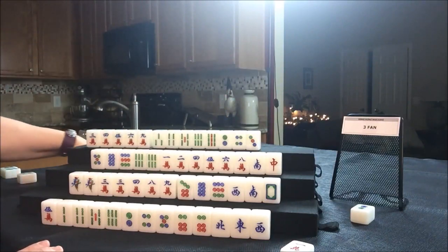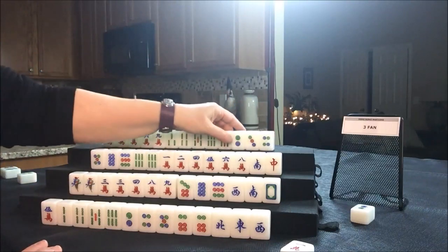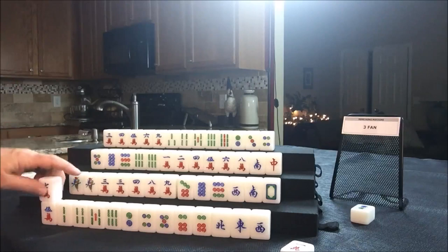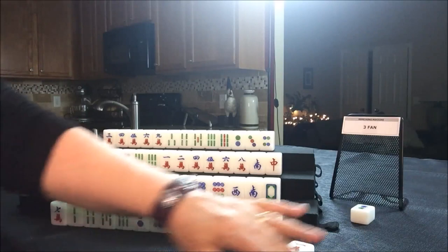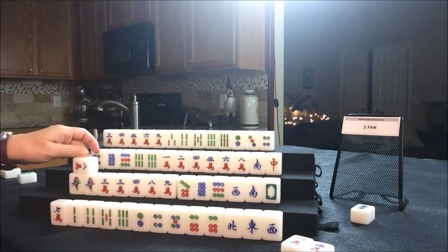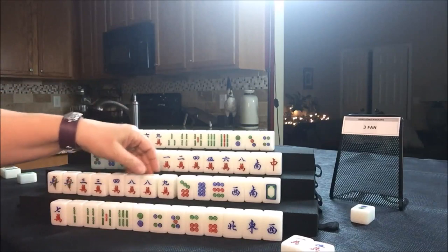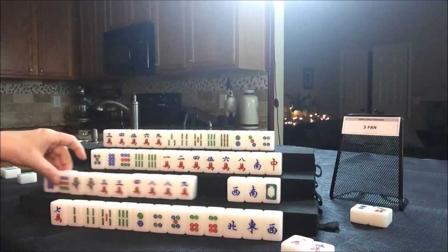We'll discard for them on the upper left. Drawing four East — seven crack, that's not going to help them. Let's discard a five crack and draw four South — eight crack, that's another pair! They have three pairs now. Let's get rid of the seven dot; we can get rid of these dots.